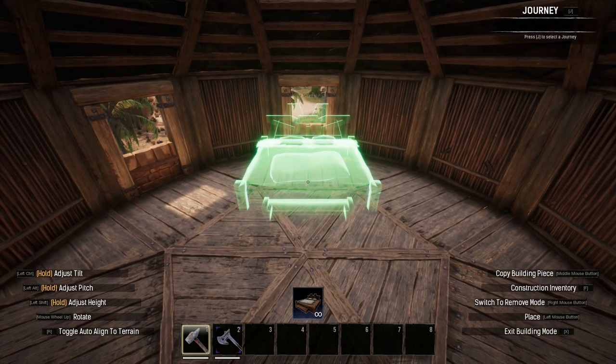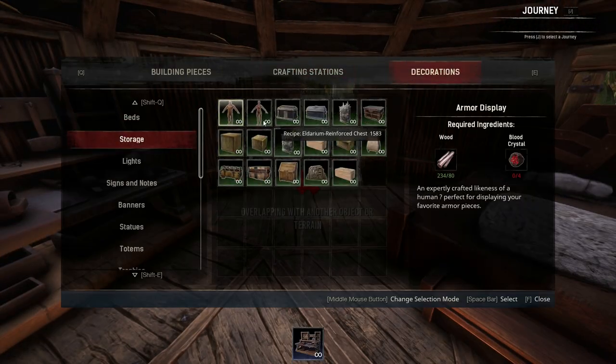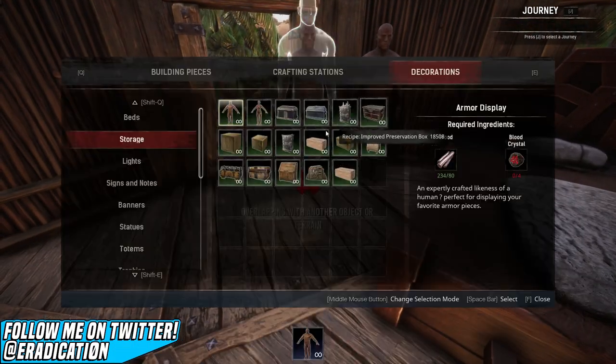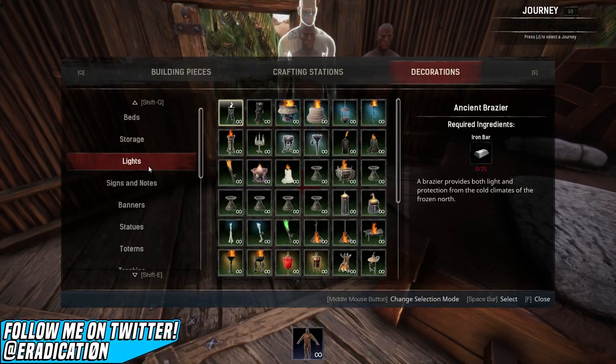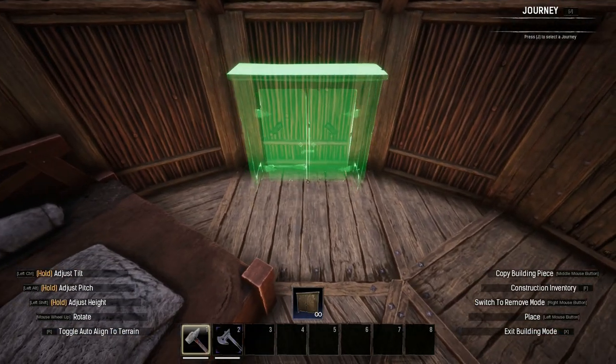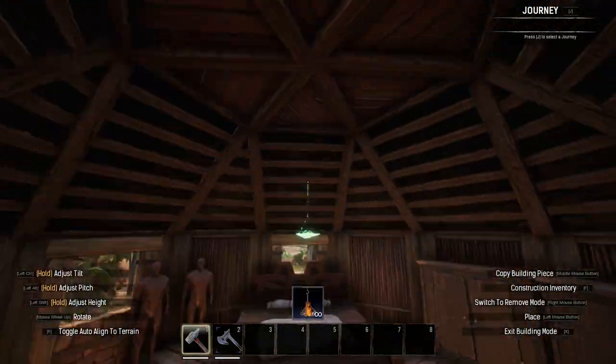Upstairs we've got a fair bit of free space, so unlike some other EBAs I actually included a living area of sorts. It's far from extravagant but it's comfortable enough — more comfortable than some of the other bedrooms I've included in other EBA designs. There's a double bed, some more storage, decorative armour stands, and even an armourer's bench for convenience in using leathers to make armour and padding.